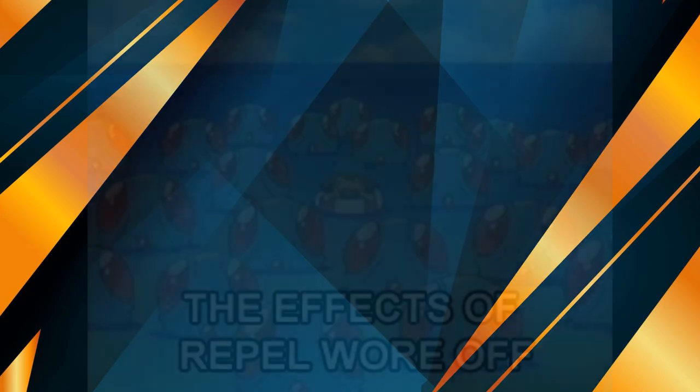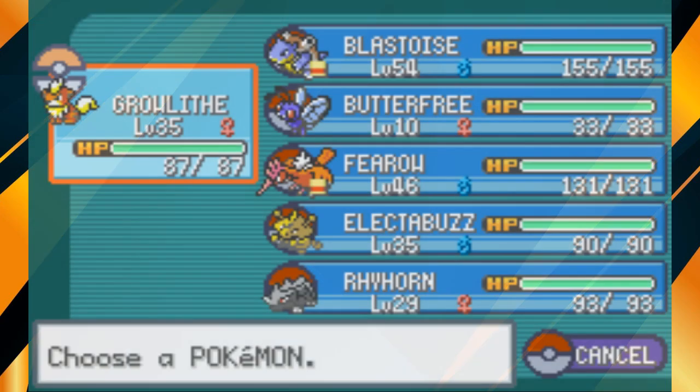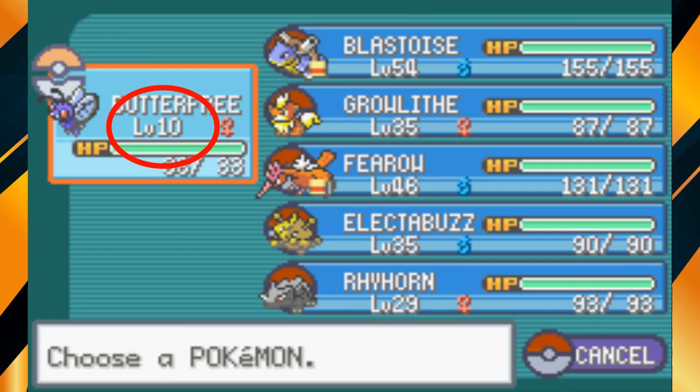To use this trick we first need to understand that repels will only prevent wild Pokemon from appearing who have a lower level than the first member of your party. Because of this game mechanic, we can purposely lead our party with a Pokemon at a level of our choosing to alter an area's encounter table.